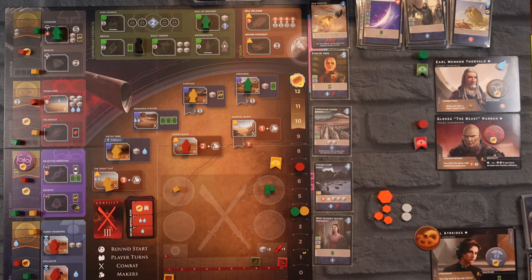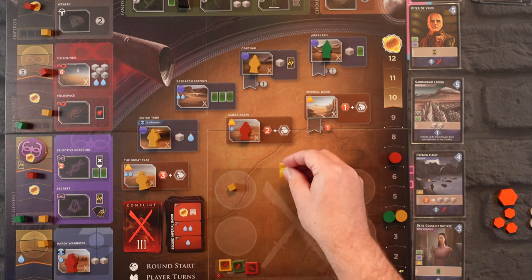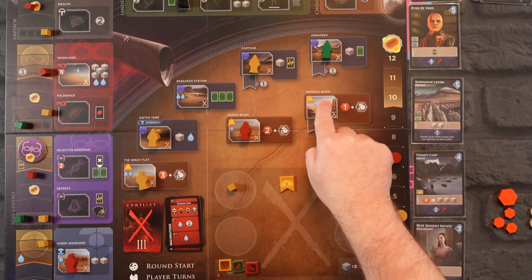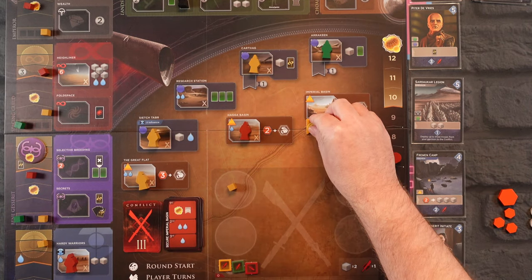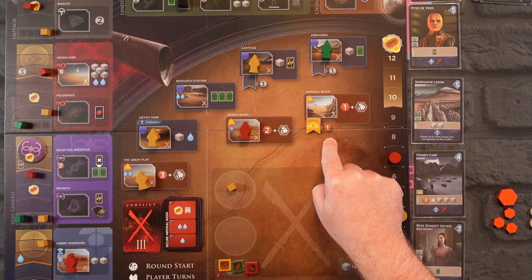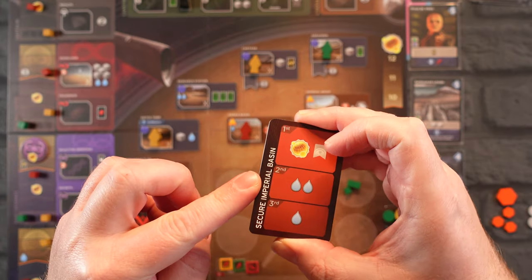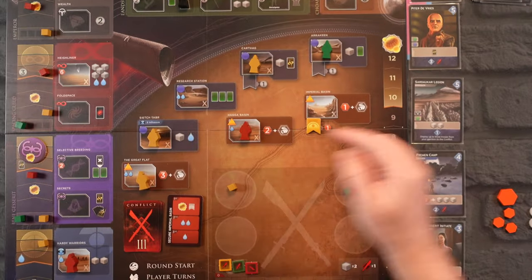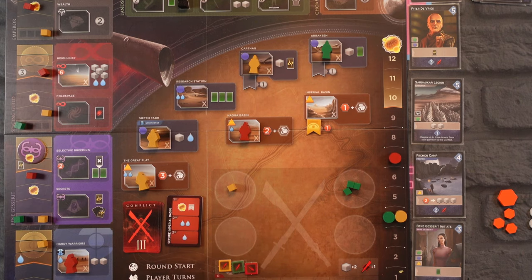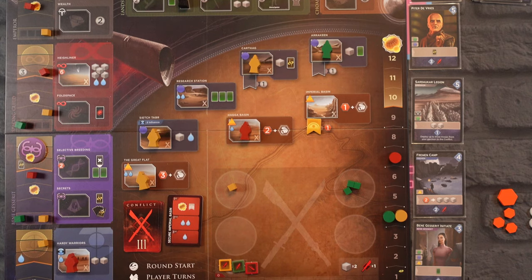Let's talk about the flag. After I reset these, we have our flag that we can put out — but you can't put it anywhere, you have to put it where it says. This is going to be Secure Imperial Basin. We have secured it and get to put our flag there. Now anytime someone goes to the Imperial Basin we get a spice — even if we go there we get an extra spice. And anytime Imperial Basin comes up on one of these cards, we get a free troop into combat. Having a flag down is a really nice benefit, especially off one of the earlier cards.